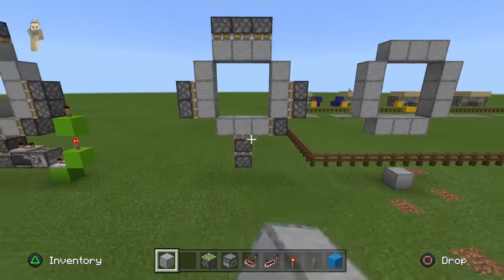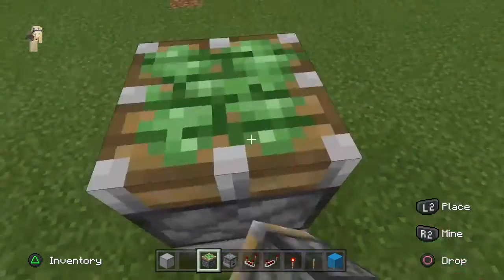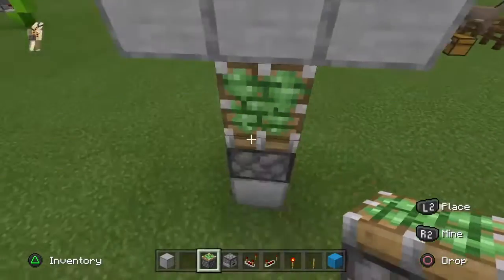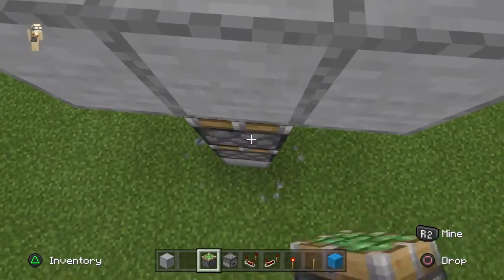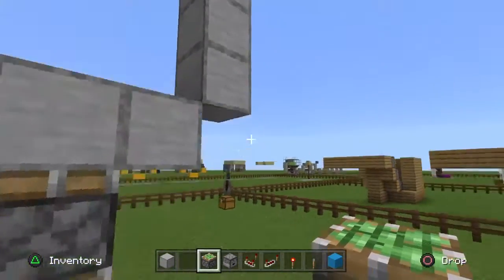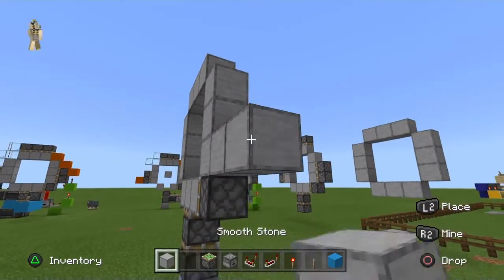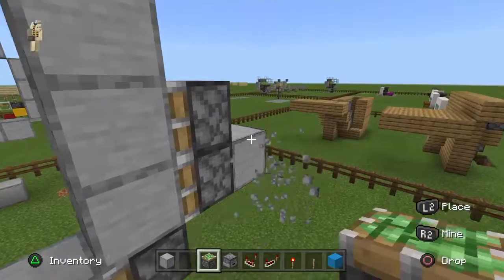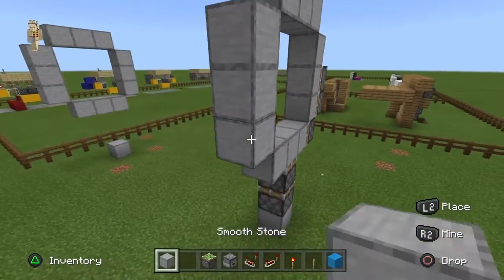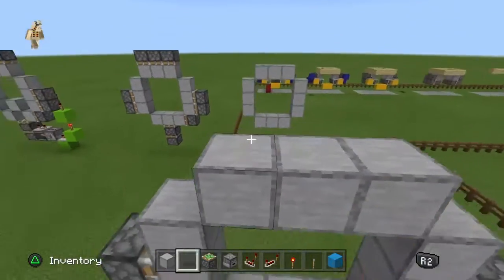Next step we're going to add in the pistons. We're going to come here and place them like that, then come here and add them like that. Then we're going to go out like this on both sides — we're going to do the same on the other side, like this.